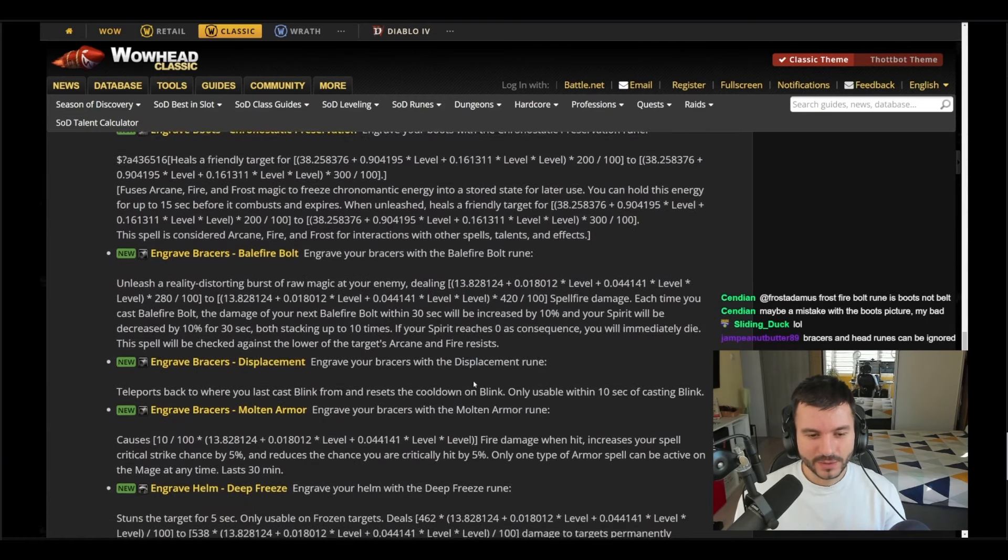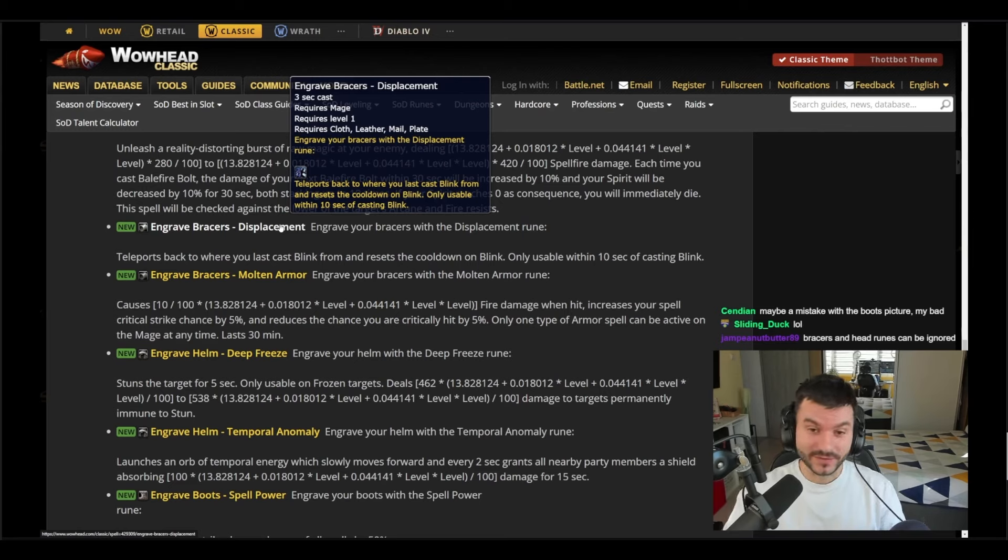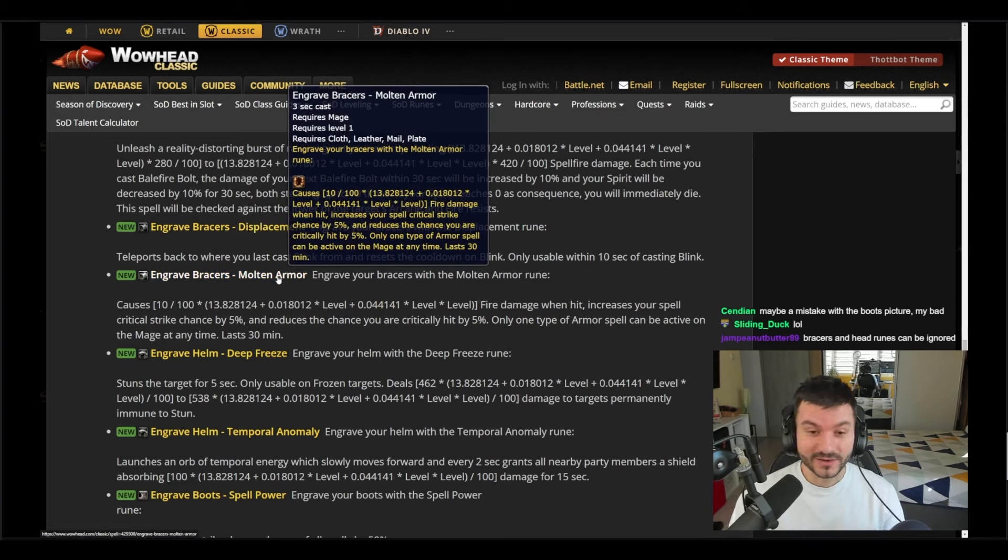Oh my god, look at this boots rune: Spell Power — teleports you back to where you cast Blink from. So you can Blink off a cliff and then get back on top of the cliff! And then there's Molten Armor: engrave your bracers with Molten Armor — you know how it works — five percent critical strike chance and reduces the chance to be critically hit.